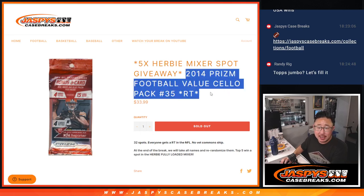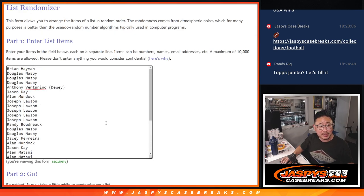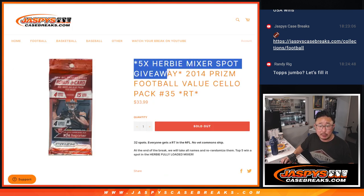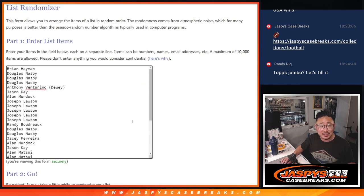Hi everyone, Joe for JaspiesCaseBreaks.com coming at you with the 2014 Panini Prison Football Value Pack, or Sello Pack, whatever you want to call it — these little retail hangar packs. Big thanks to the group for making it happen. We're giving away five of those Herbie mixer spots and a full-size Justin Herbert helmet. Check out the details on JaspiesCaseBreaks.com.